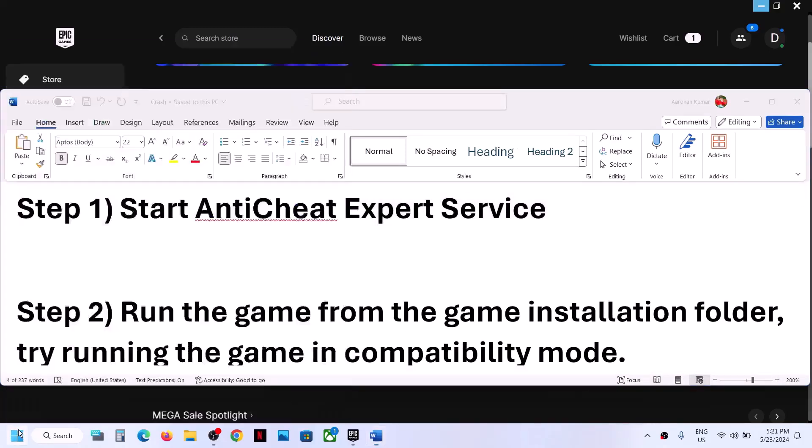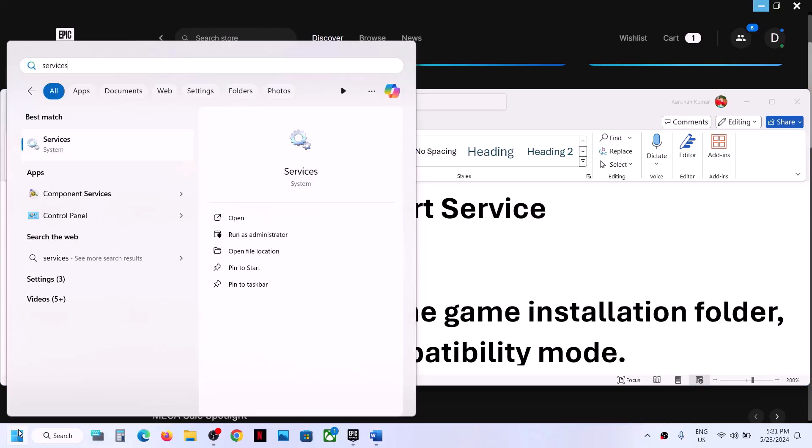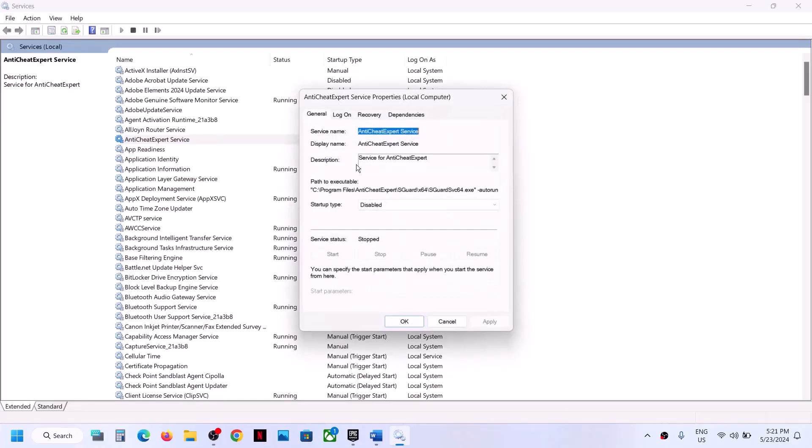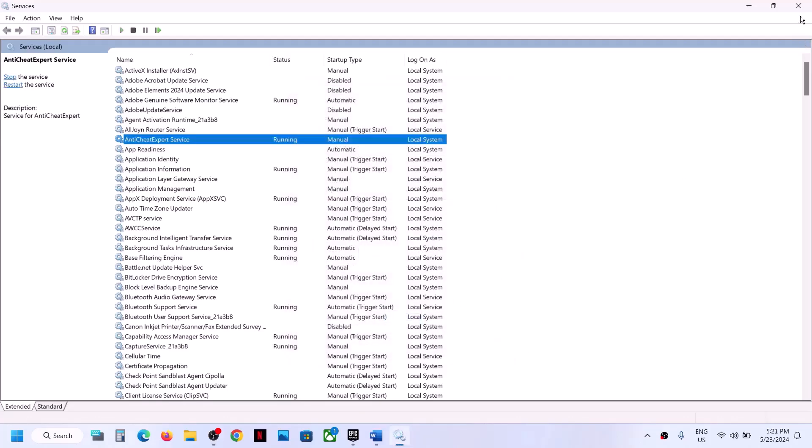Type 'services' in the Windows search box and then click on Services. Over here you can see the anti-cheat export service — double-click on it, set the startup type to Automatic or Manual, then click Apply and then click Start if highlighted, and then click OK. Now you can launch the game and check.